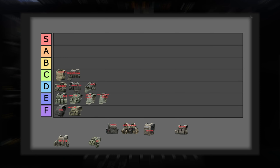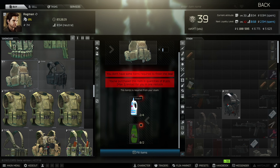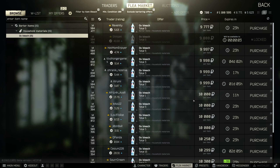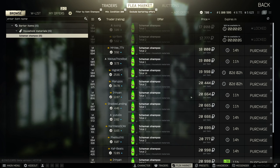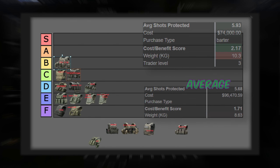Next up, starting out the B grade, we have a chronically underrated armor — the TV110. This is a pretty good armor at stopping bullets on average at 5.93. Not only that, it's only 74,000 rubles. It has a great configuration for looting and playing, but that can also be detrimental if you get killed — you're less likely to get it back. The downside here is the weight at 10.3kg. If you don't care about weight, this is the second best class 4 for the price.